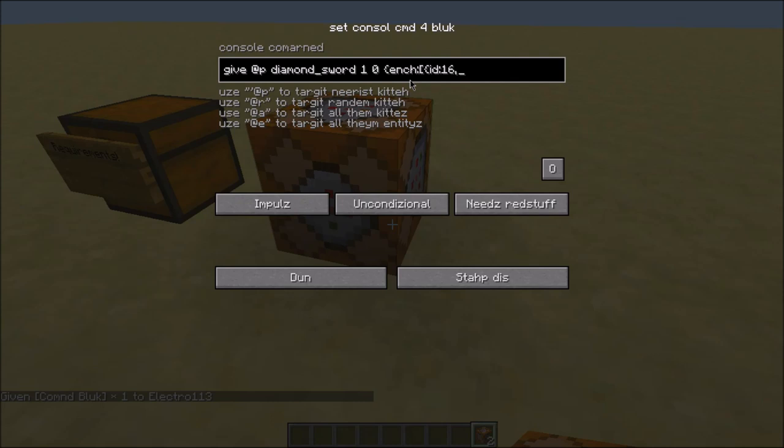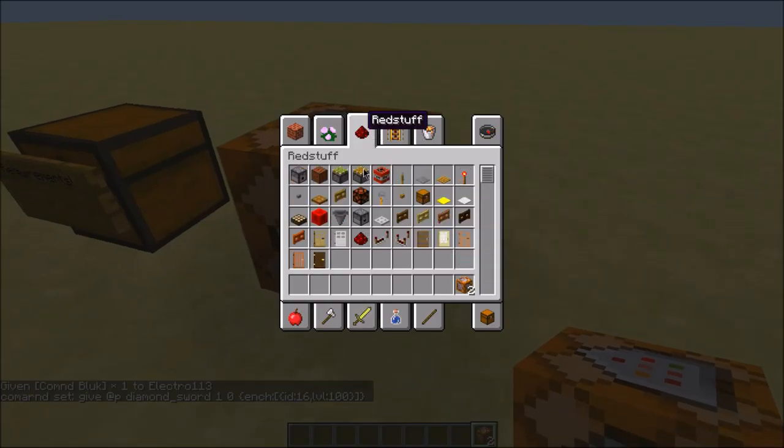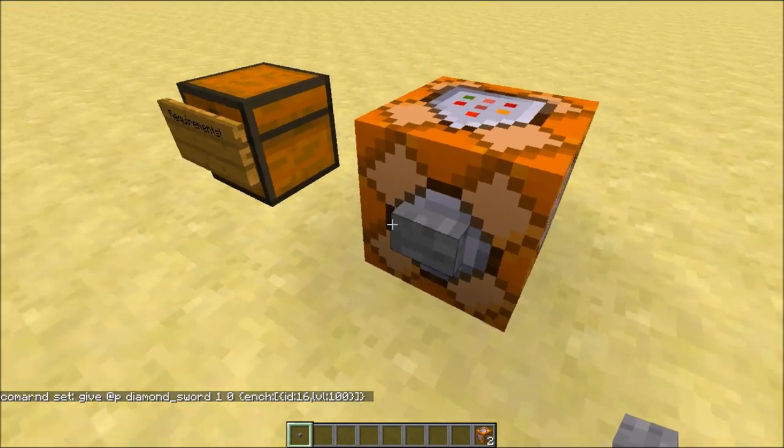Then press brackets and type enchant, or E-N-C-H, and follow along with this video. The enchantment ID is random — you can look it up at minecraft.gamepedia.com by searching for enchantment IDs. Today I'm setting the level to 100. Press done and choose the input. I'm using a button — just right-click the button.